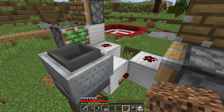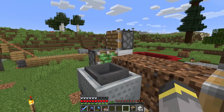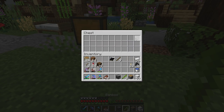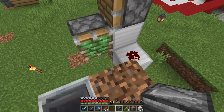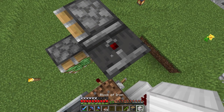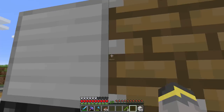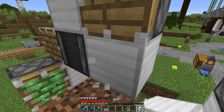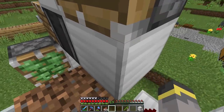Now we need our plantable blocks — coarse dirt, though you could use normal dirt or sand too. Place one in the middle and then one on either side. Finally we need a way to harvest the bamboo that'll be growing. We set up a simple observer-piston harvesting system: the observer looks down at one of the redstone dust, then a solid block on top of it, next to it a piston down here, and another solid block to hold things in.